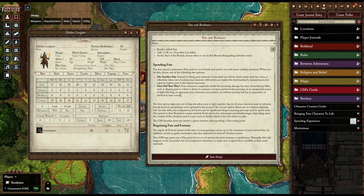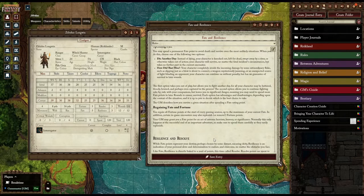You can also spend Fate to dodge a blow. For example, an orc swings a greataxe at your head, hits, and you're about to die. You spend Fate, miraculously dodge the blow, avoid the damage, and keep on playing. The first option is the safest when things are hopeless; the second is used many times in combat to avoid a single blow and fight on.